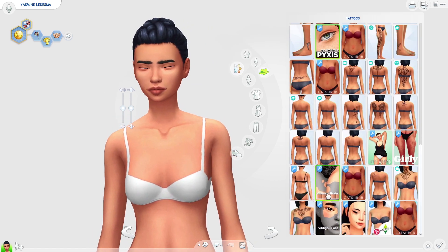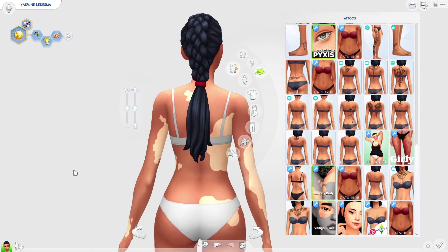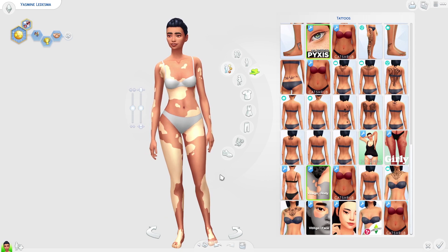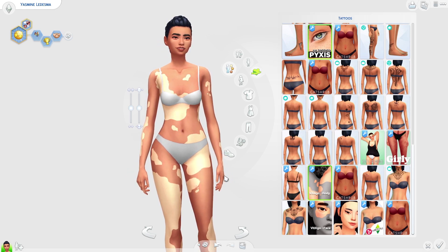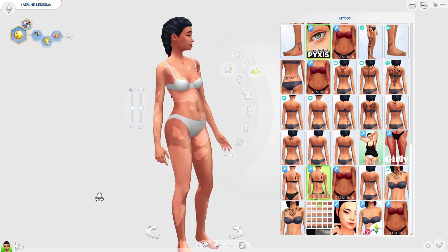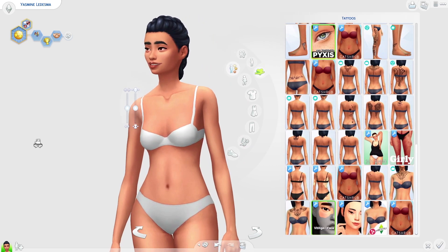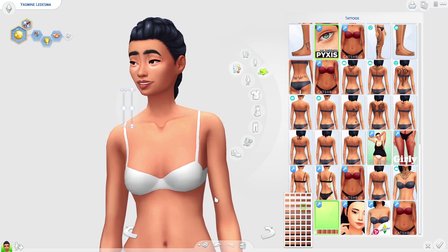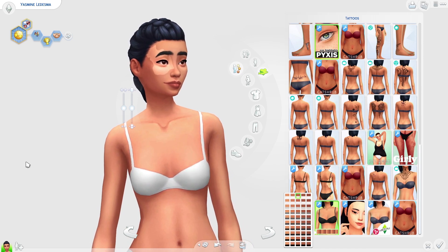These vitiligo pieces — I believe they're by Aoshi, though correct me if I'm wrong — are very, very cute. This can help you make so much more unique and realistic sims because people have birthmarks like these. They add to the realism and uniqueness, and they look stunning. There's also a version for the face, and it can just make your sims look so much more unique and realistic. It's definitely an essential and a favorite for me in my game.